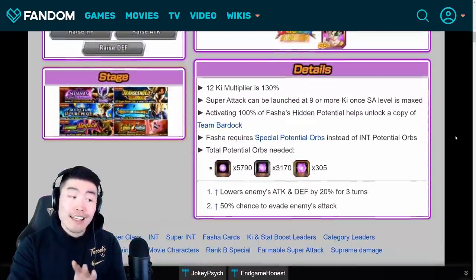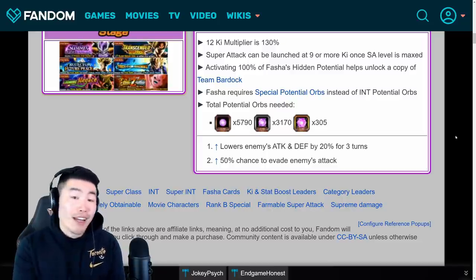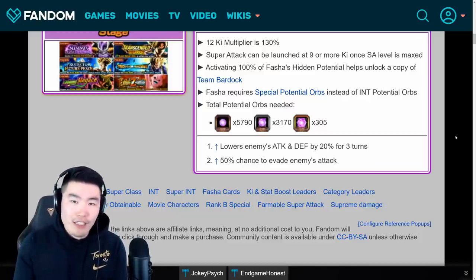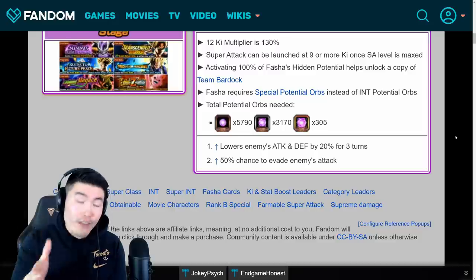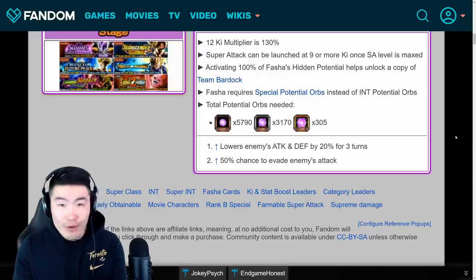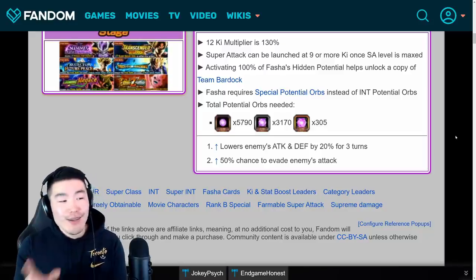So to Rainbow her, you will need exactly 5,790 small orbs, 3,170 medium orbs, and 305 large orbs. Now that might seem like a lot, but last night during my stream I was talking to people in the chat and wasn't really paying attention to the game, and it still only took me about 45 to 50 minutes to finish. So if you're paying full attention and just focusing on the grind, it shouldn't take you more than about 40-45 minutes. That's the Int Fasha right there.